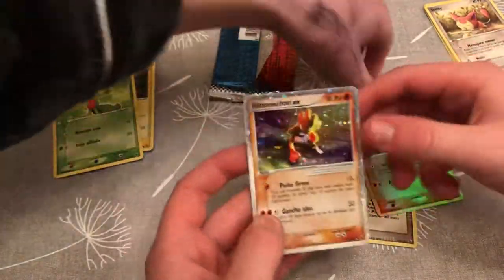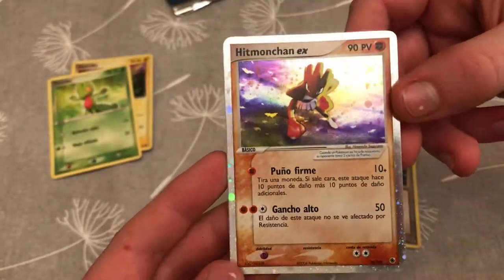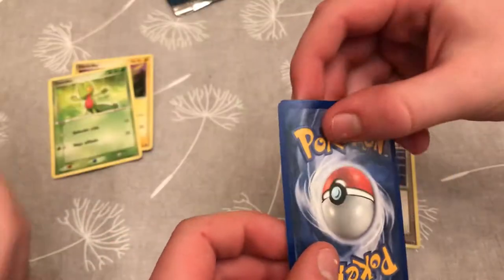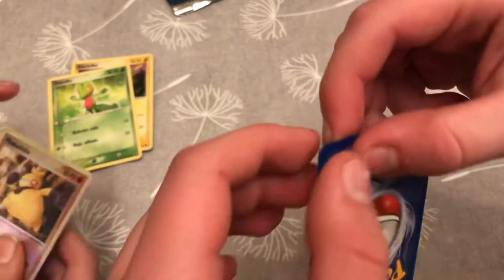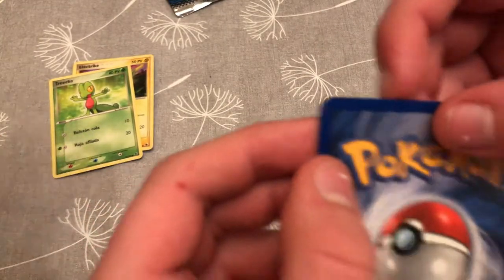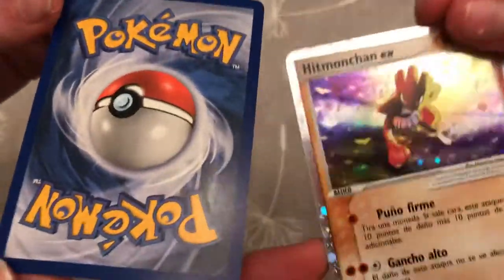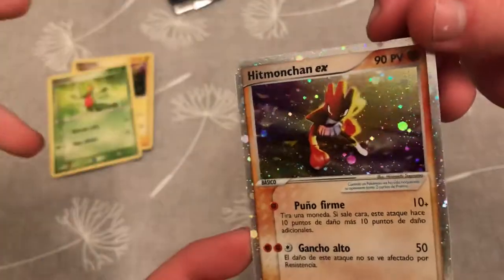We got exactly what we wanted in an EX, and there are not many in this set either — barely any. This is like one of the first. Look at that. And this pack is fresh as well. There's a little tiny nick in the corner there. The centering's perfect on both cards. Look at that.